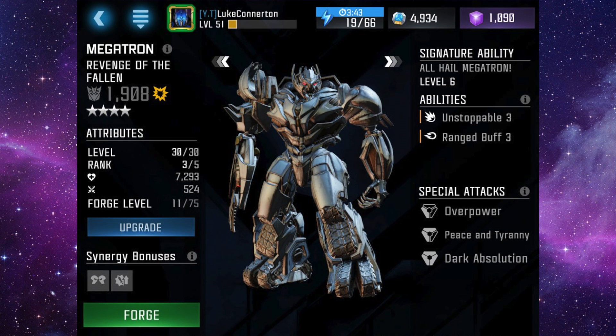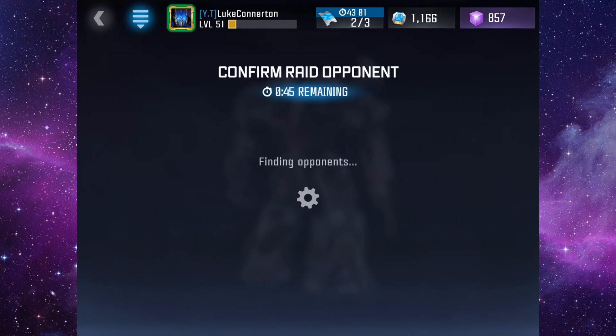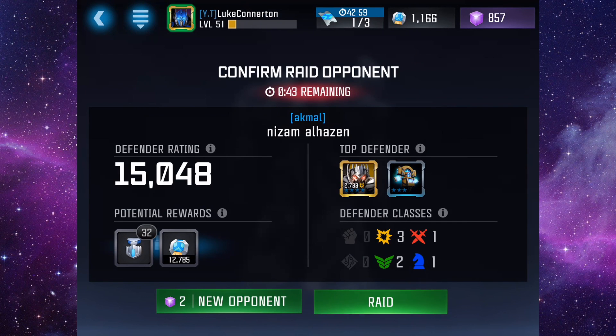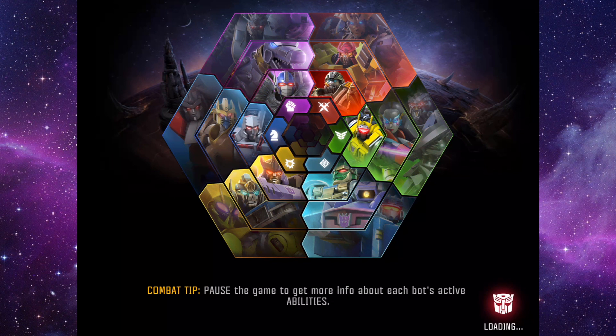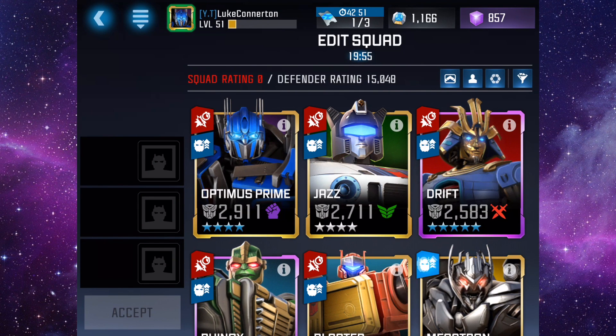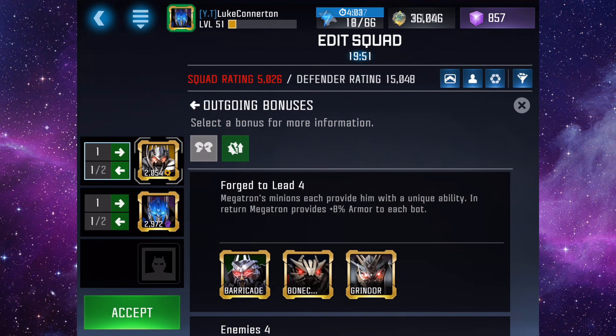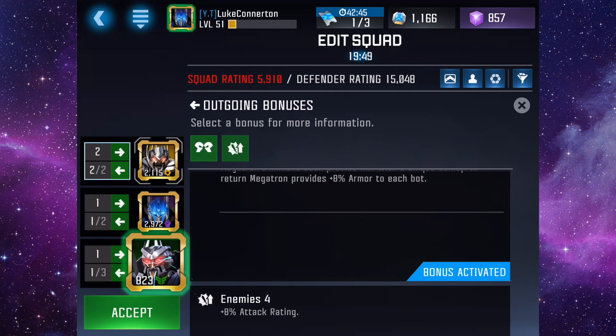So if we go into his maximum stats, we have the gameplay in the background as per usual. As a four star, his maximum stats are twelve thousand two hundred and eighty one health — I believe that's one of the highest health ratings for a four star bot at max level — and 794 attack. His maximum rating is five thousand five hundred and forty three at sig level 99.